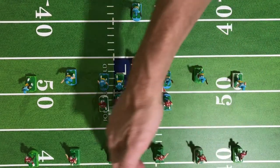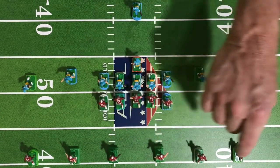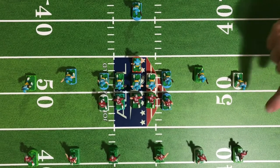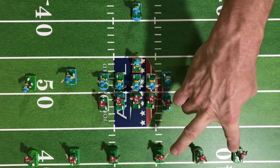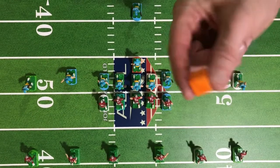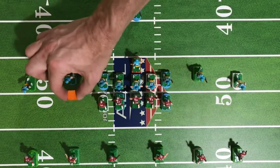The linebackers, corners, and safeties will all line up with the back of their bases at 10 yards from the line of scrimmage. The linebackers will line up on the hash marks. The corners will line up directly opposite the wide receivers outside the numbers, and the safeties will line up halfway between the linebacker and the corner. So now that the safeties are set, we can get to the position of the split end and tight end, which will be lined up directly opposite the safeties and off the line, because to have a legal formation they can't be on there. I use that little block of wood — you can use anything, just be consistent.